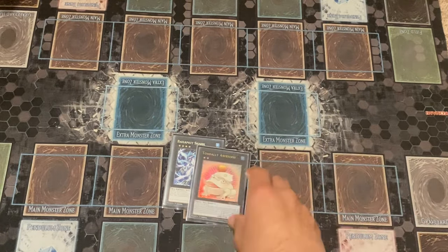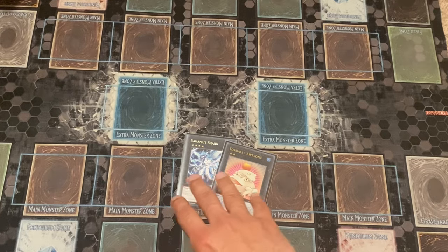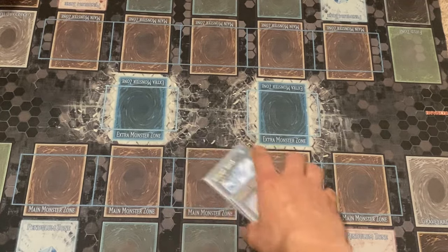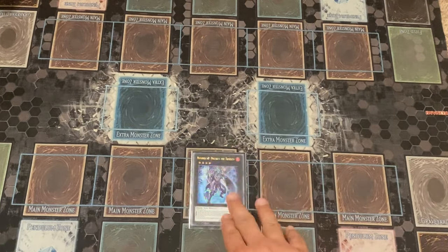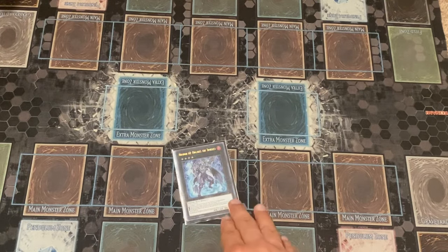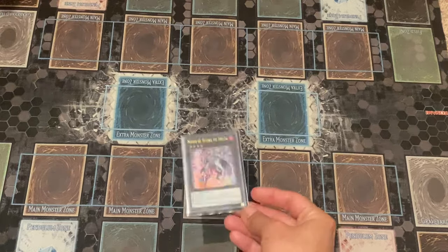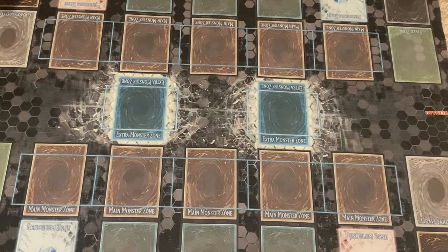The Bahamut Shark slash Toadally Awesome package came in very handy in this tournament. Do Garis was also very useful — there were moments I resolved it and moments I didn't, but it was still useful. I managed to make this card with minimal effort multiple times throughout the tournament. I prefer Do Garis over Abyss Dweller right now because it gives you more resources, though Abyss Dweller is great.